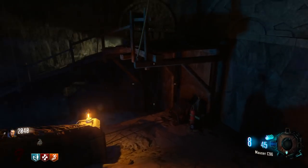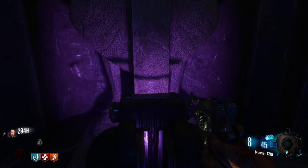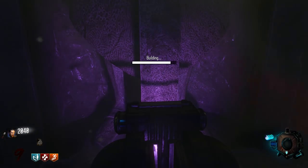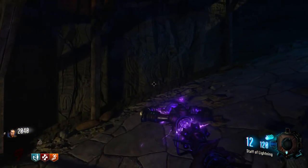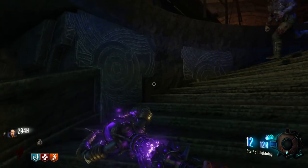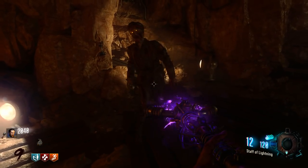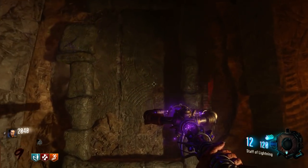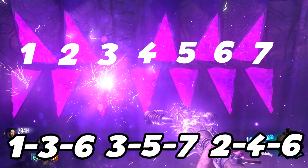Once you have the lightning crystal, head back to the excavation site under the Pack-a-Punch — the area we opened earlier with the white disc. Go to the purple podium, craft your lightning staff, and you now have the base version. Now we're going to upgrade it. Head back to the Crazy Place, go to the lightning section, and you'll see these upside-down triangles. We need to input a code.